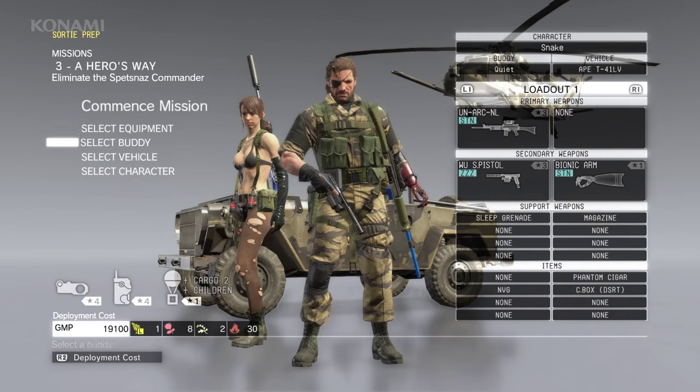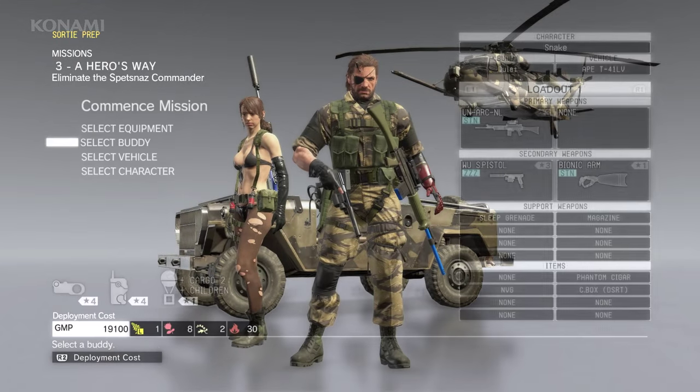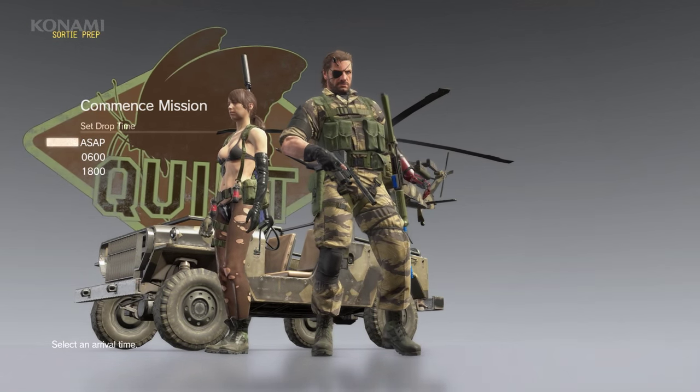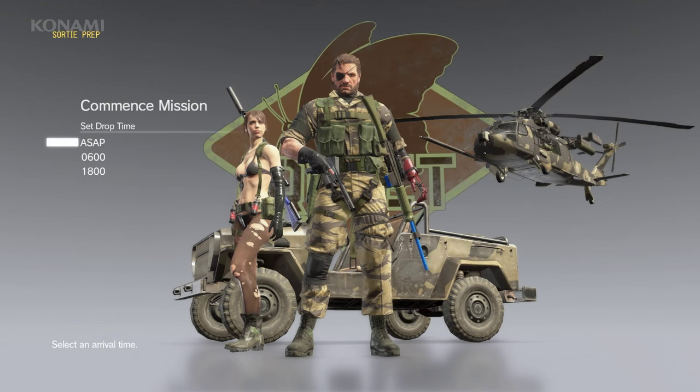As our secondary weapon we'll use a tranquilizer pistol. For Quiet, we'll equip her with a tranquilizer sniper rifle. And since we're dropping into a remote location, we'll also take a vehicle with us. We could choose a drop time here — let's just go ahead and choose ASAP.